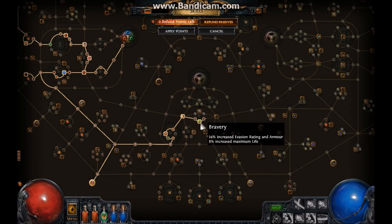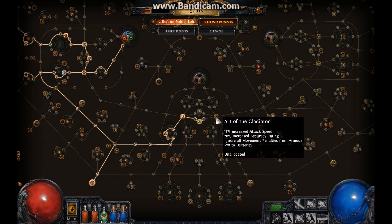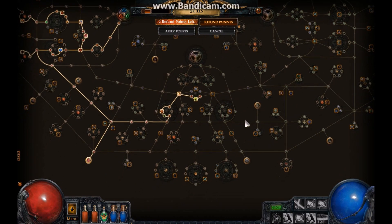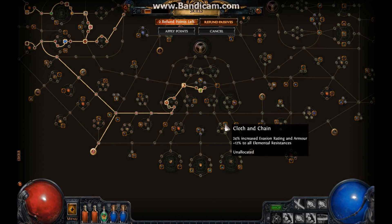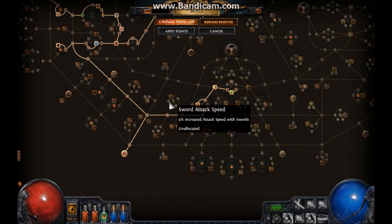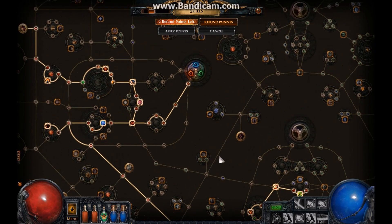From there I went right and I'm going to grab this node because of the armor movement penalty removal — that's pretty OP. Now I'm probably going to make my way to Iron Reflexes, and after that I'll see where I want to go. I'm probably going to grab elemental resist because I'll probably need it when I get to merciless, or maybe start taking damage nodes — we'll see.